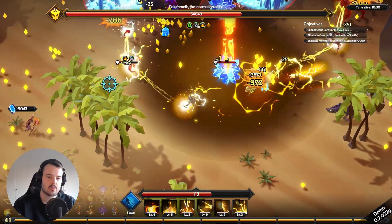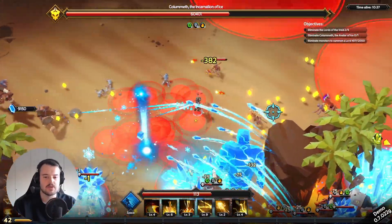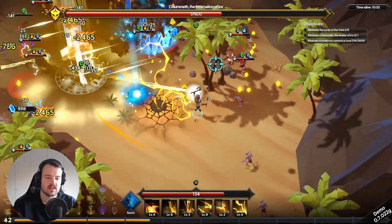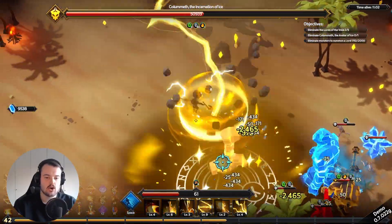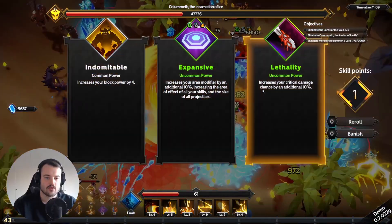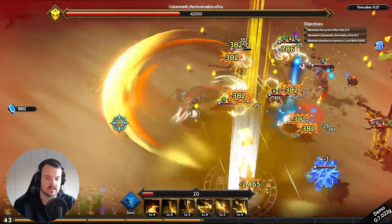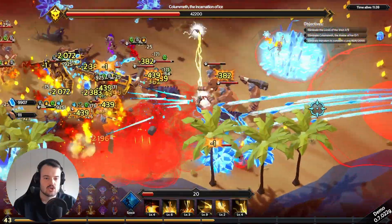This lord is a bit of a step up in difficulty — a whole lot of stuff to dodge. This is definitely where we need more movement speed or a shorter dash cooldown. It's harder and harder to dodge all the red areas on the ground. There are hounds countering us as well. We don't have much health points left. Our build is very much focused on AoE damage so we're better at killing trash than the lords.